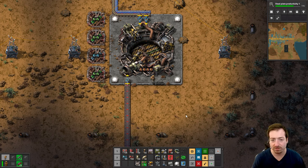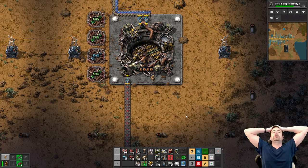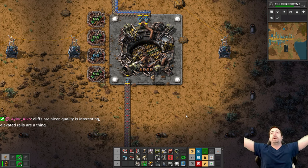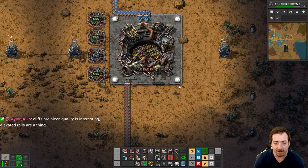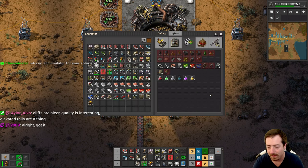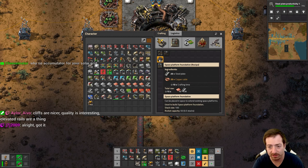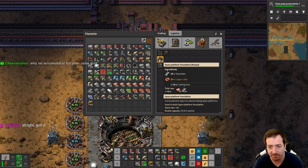There's a whole new map generation — so that's nice. Other than that, there are lots of little changes but nothing crazy. Wow, rockets are so easy now — jeez, that's just crazy. Every single part is already 2%. Wow. Okay, so we do need a space platform starter pack. So we need to automate a crap ton of these space platform foundations, which are mostly steel and some copper.